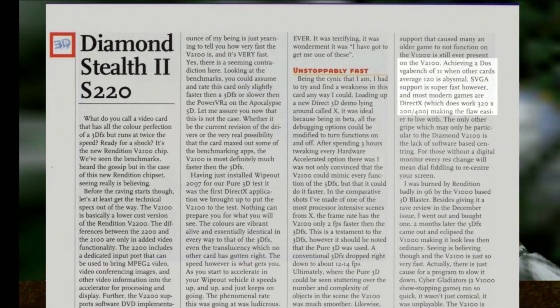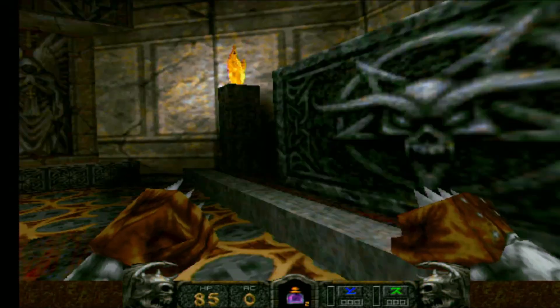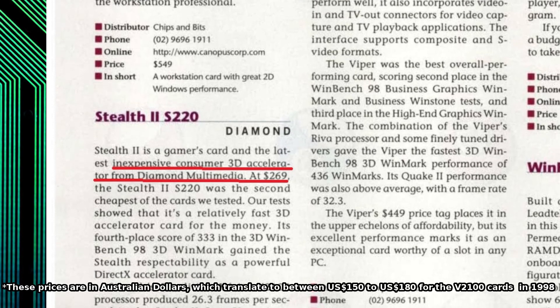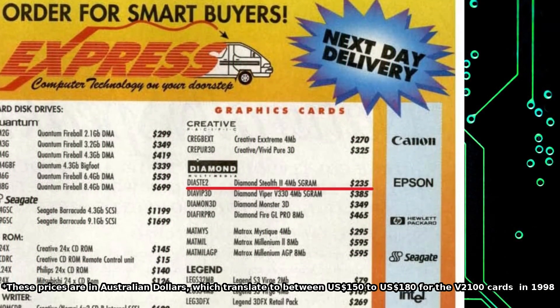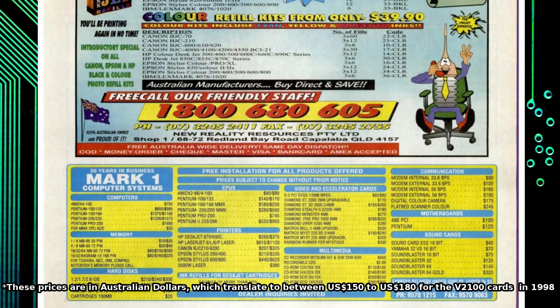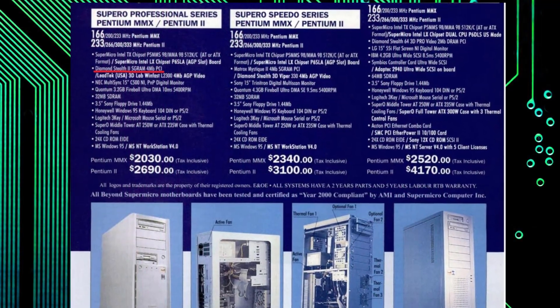Obviously this didn't exactly send people rushing out to upgrade to the new series of cards. However, the V2000 chips did offer a good price-to-performance ratio, especially considering they included a 2D core and therefore saved the user the extra cost of an additional 2D card, which was still significant at this point. This meant they were popular with system builders and did actually sell quite well.